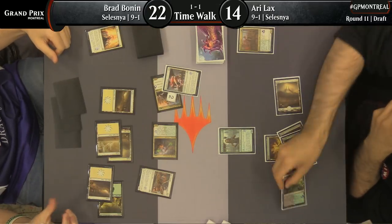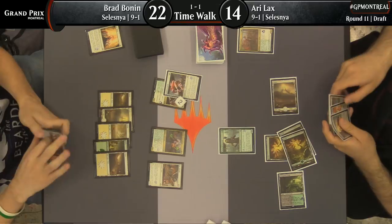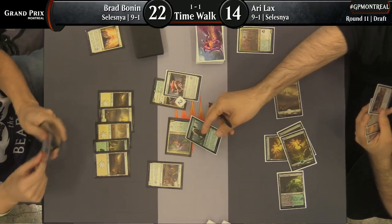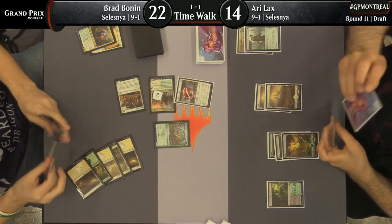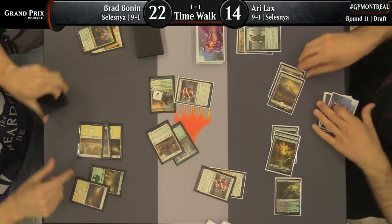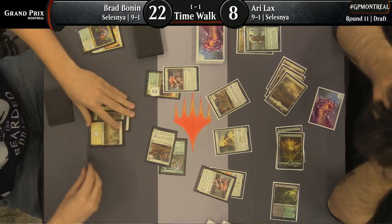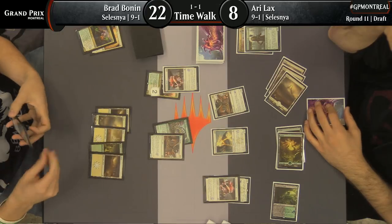Good stuff from Brad Bonin. Ari Lax forced to play the defensive role here — not really where he wants to be. Luminous Bonds is going to keep the Night of Autumn at bay, but the Rock Charger plus Wood Shaper can start chipping in for three damage a turn minimum. The Rock Charger is going to stay home, which means we're going to see something big — and there it is, Siege Worm for Brad Bonin. They can't all be Rhinos. But look at that — Light of the Legion now from Ari Lax, and Brad Bonin can't wait to cast the Luminous Bonds in his hand and crack in. This one's going to be over real quick unless Ari can find some way to stabilize.